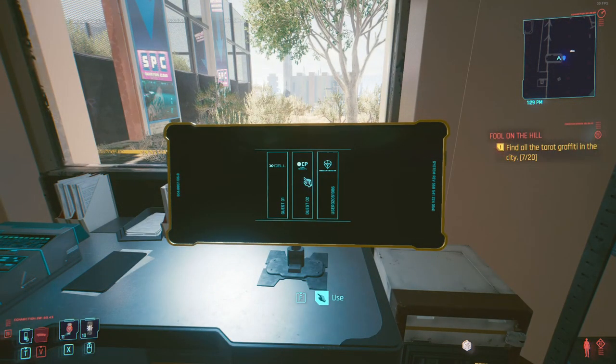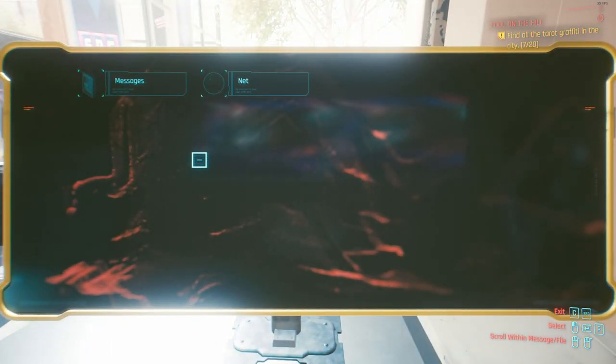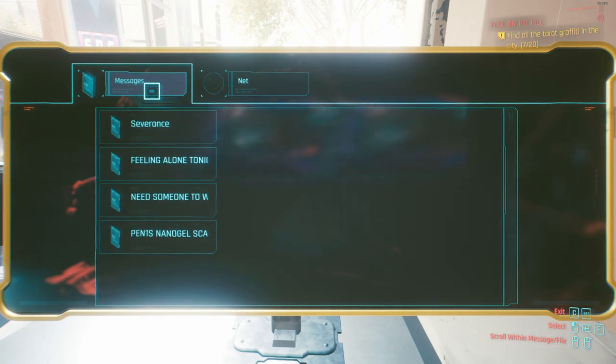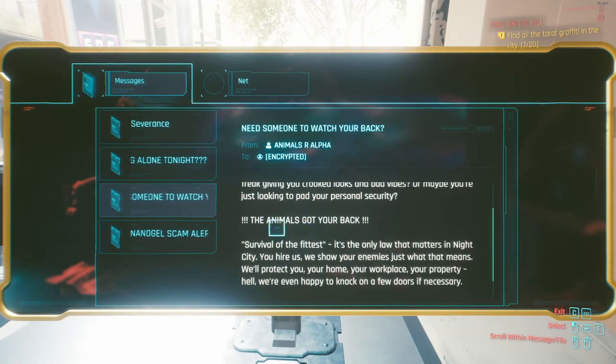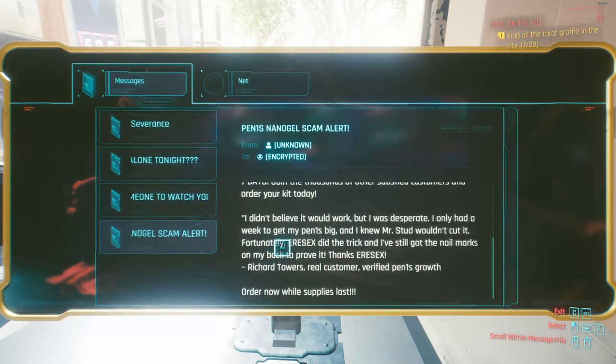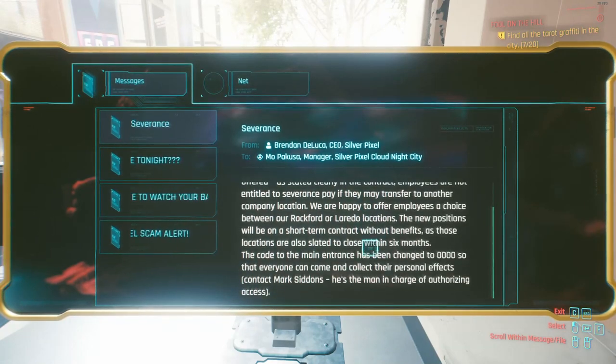Basically, you get into this computer over here. I could just tell you the code, but in case you don't want to know the code, let me tell you how to find out. You go into the messages and click — I think it's actually the first one, yeah, the severance one. And the code is 0000. If you didn't go through these messages, or at least the first one, you wouldn't find out what the code is.